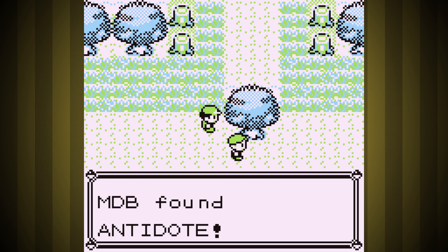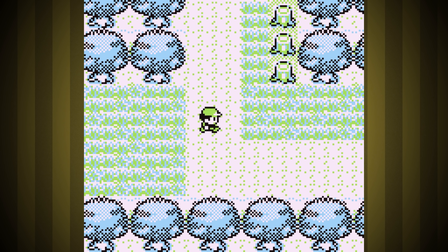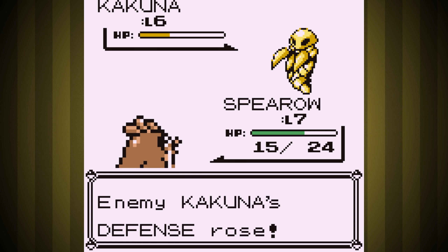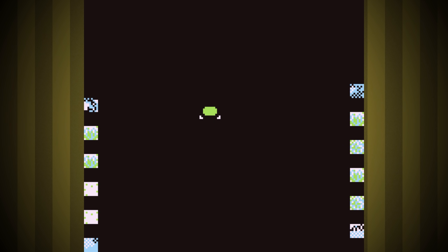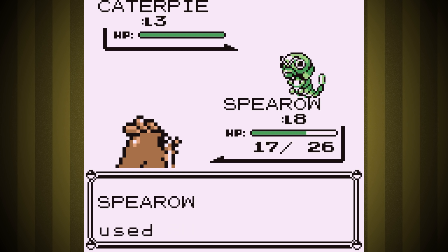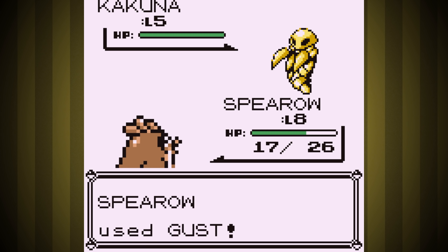We have to grind in Viridian Forest. The first gym leader is Brock — he's got great defense and we only have physical moves, so I need to get strong enough to beat him. We have Sand Attack so we could potentially last a long time, but we only have so many Gusts, and Bide can't miss so Onix would probably mess us up. Grinding here is easy but slow, and you have to avoid Weedles since they'll poison you. Fainting in Gen 1 makes you lose half your current money, so it's easy to go broke.